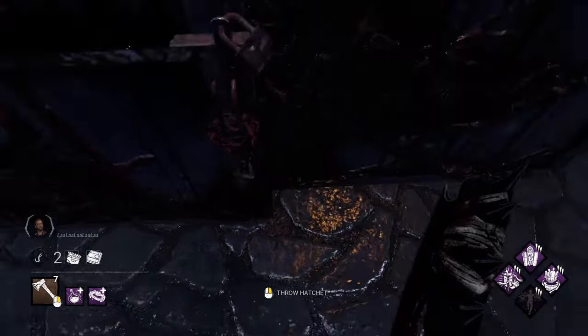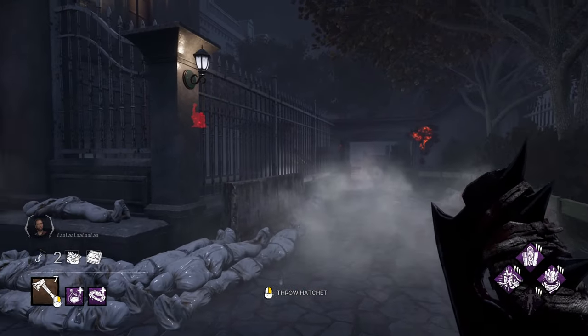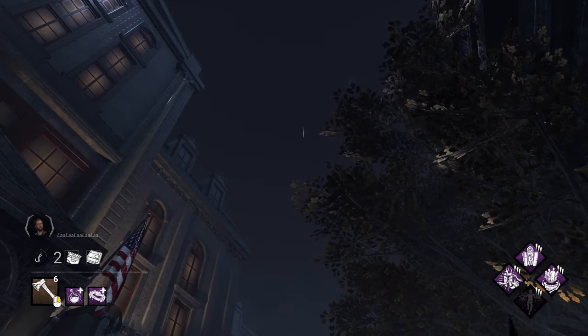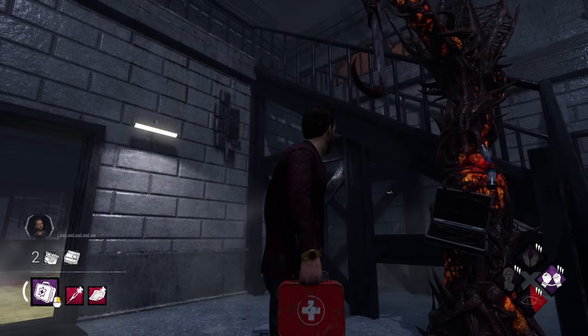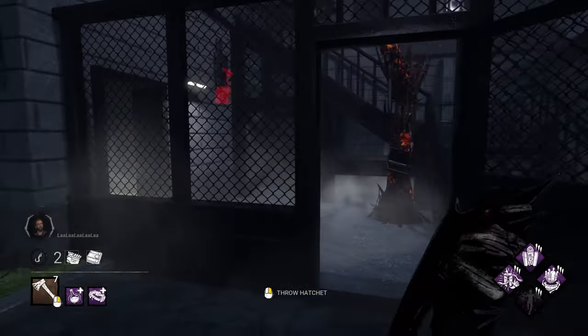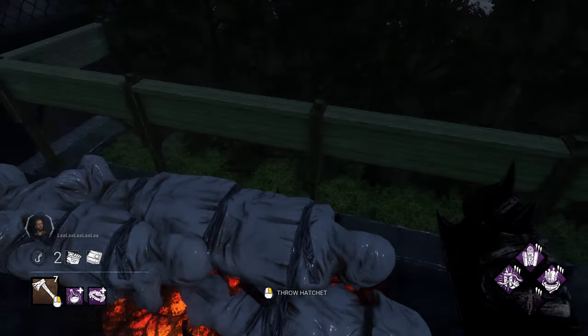Simply walk up to the padlock on the entrance, look down and walk back until you can no longer see the gate. And finally, to hit the exit gates, position yourself in line with the corpses as shown and throw.